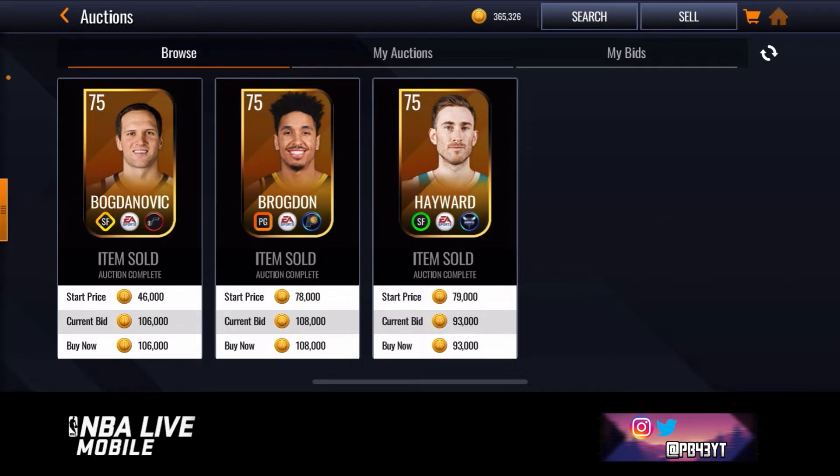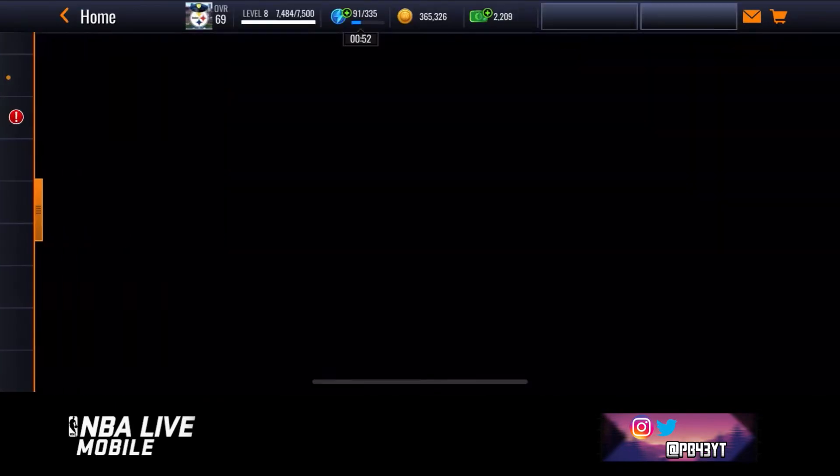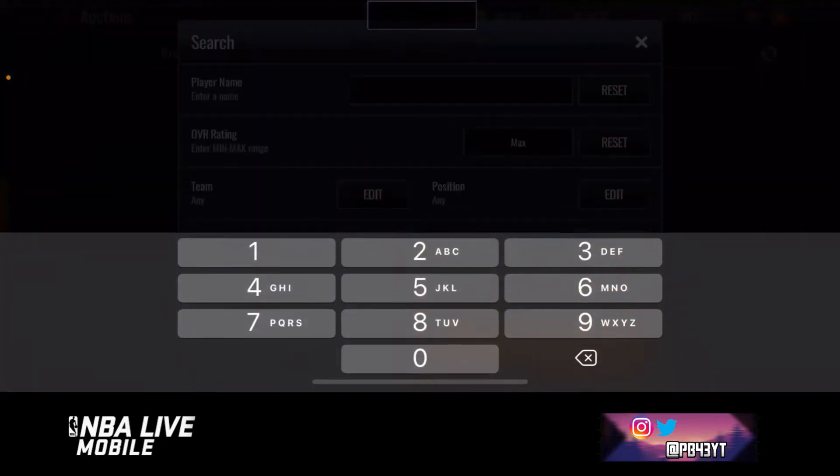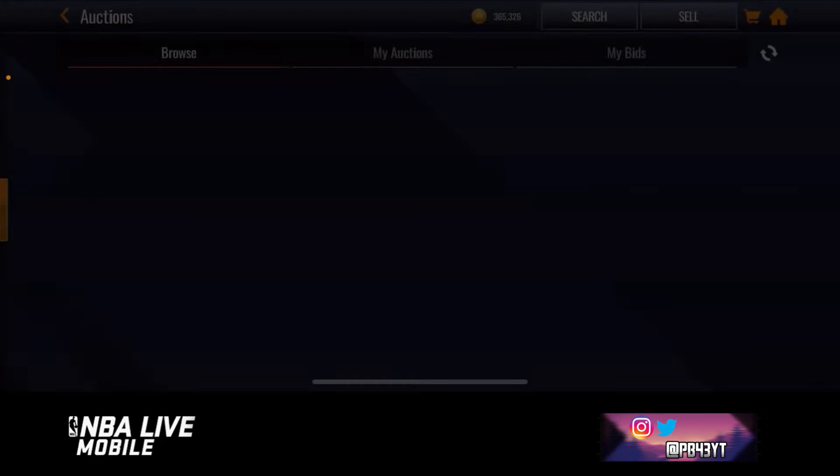So I'm just gonna go back out of the auction house. If I go to the auction house and click on 75, look how much these cards are going for — they're going for a lot of coins.